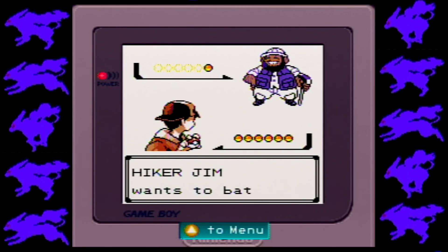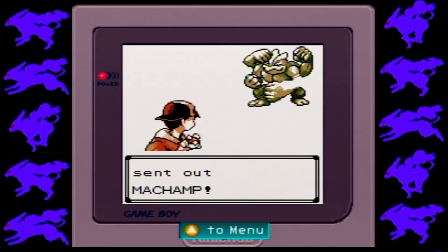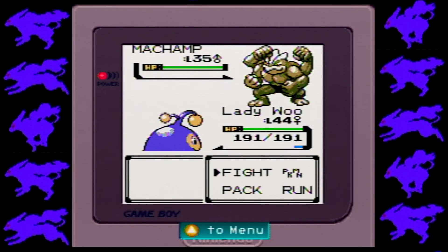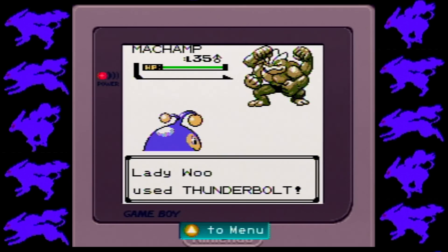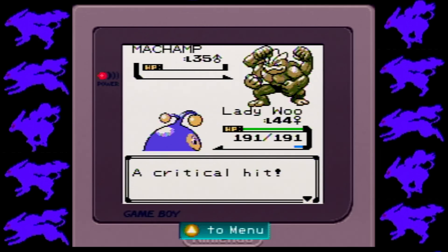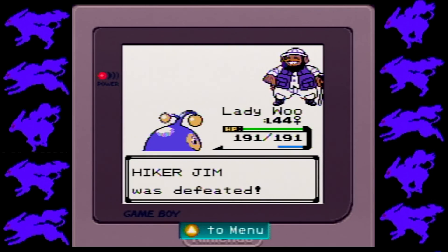We do have this Hiker — Hiker Jim — with a Machamp! Good luck punching Lady Wu as she electrocutes you. Yeah, there we go. Get some good XP and down goes Hiker Jim.